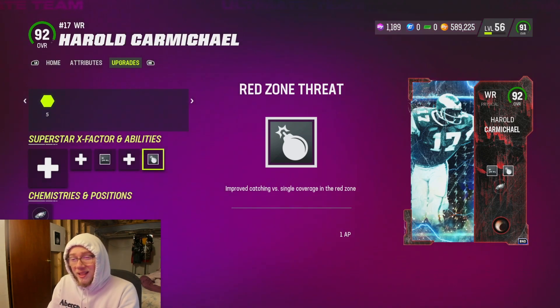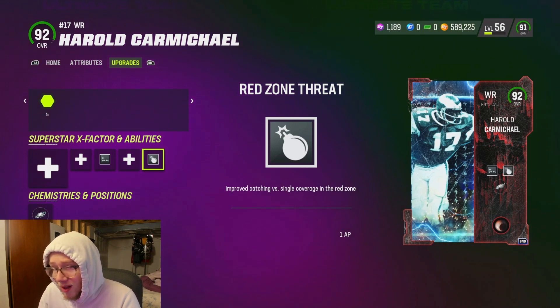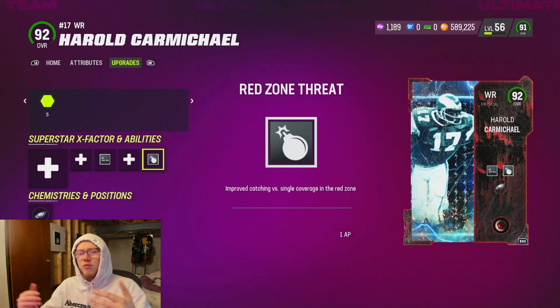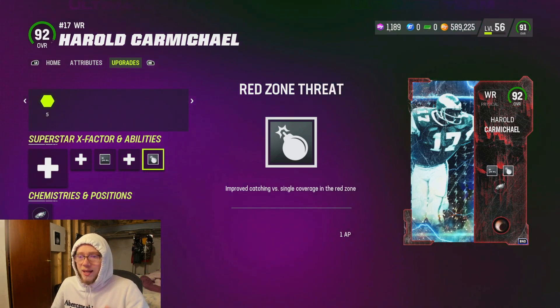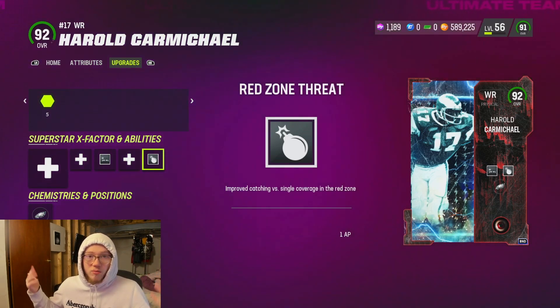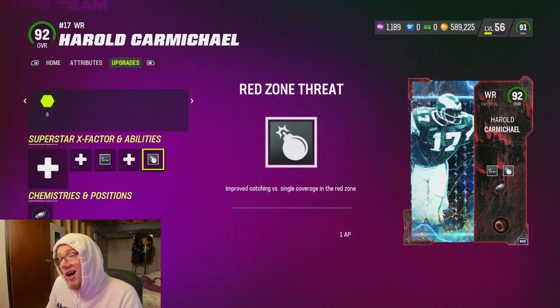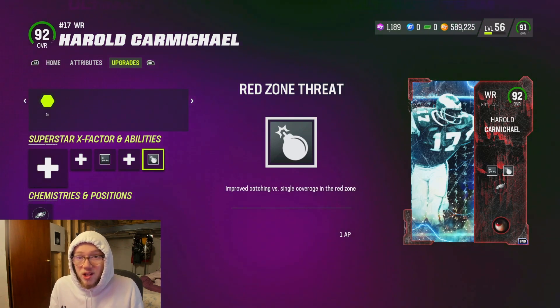Basically with this ability you've got an 80 to 85 percent chance of a touchdown strictly just off this ability in the red zone. All you want to do is get your receiver one-on-one. For example, come out in bunch, put him on a single side and just streak him, high ball it up, and you're either going to catch it or you're not. More times than not it's really just as simple as that.